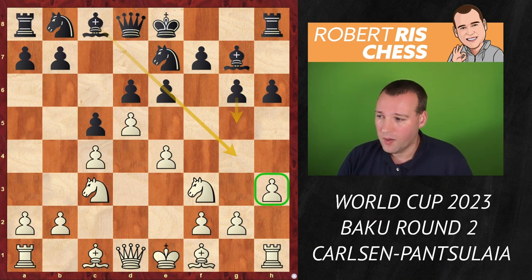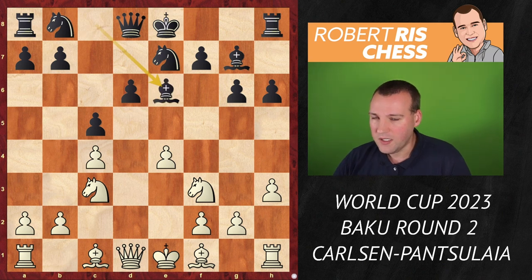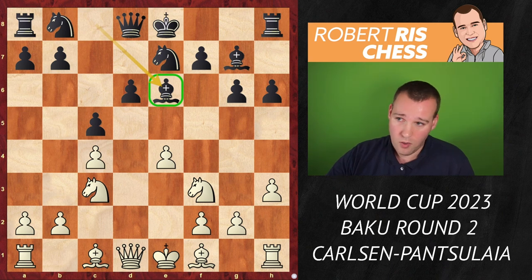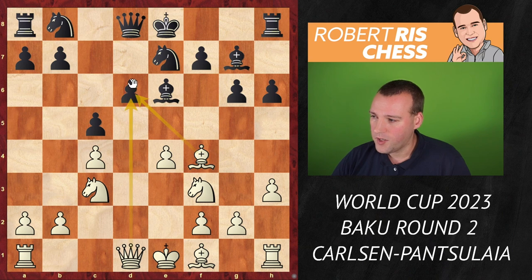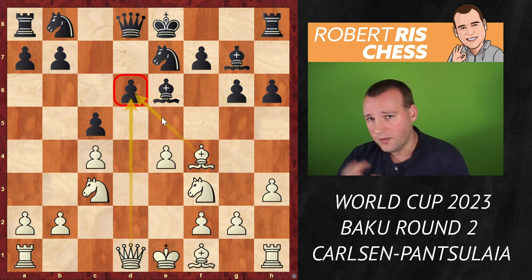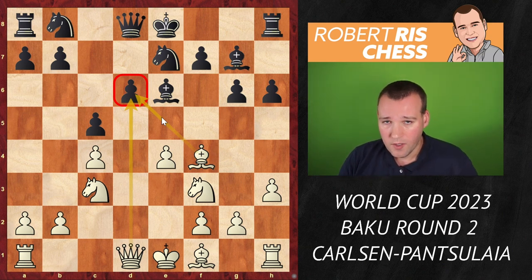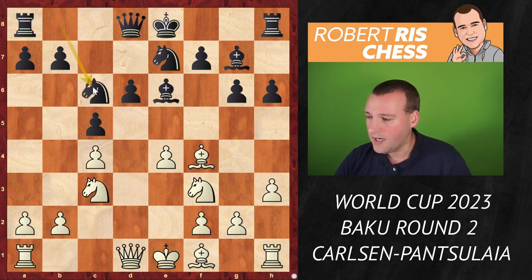Boris Gelfand played here once the move bishop d3, maintaining the pawn on d5. But Magnus has a different approach and decides to take on e6, so that after bishop takes e6, the bishop can be developed — that's the main advantage for black. The drawback is that the bishop from c1 comes to f4 and white pressurizes the backward pawn on d6. Black is essentially saying, you're allowed to take that pawn, I'm looking for piece activity. He brings out the knight to c6, eyeing the d4 square.